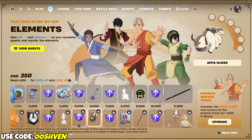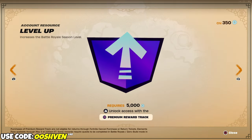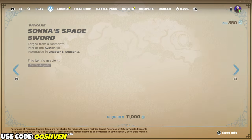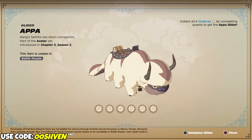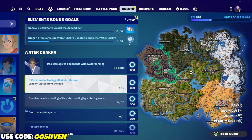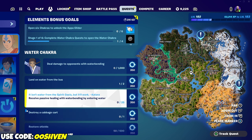Now, without further ado, let me go ahead and showcase to you where to find this. As y'all could see, we have a ton of awesome free rewards, including the Momo Back Bling - it looks absolutely amazing. We got a bunch of level-up tokens as well, a total of what looks like eight level-up tokens. We got the pickaxe we can go ahead and unlock. And then we got the Apple Glider 2, which we can unlock when completing all six challenge tabs. We currently have one tab out so far, one of six. Every few days we're going to be getting new quests and new tabs.